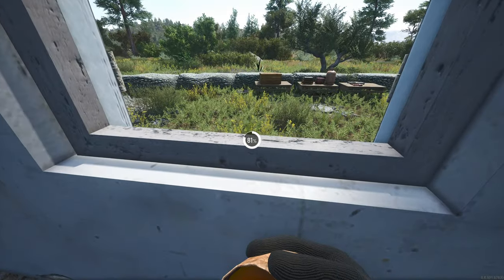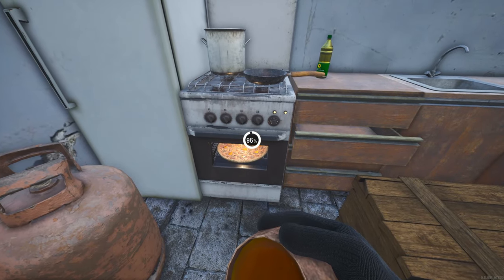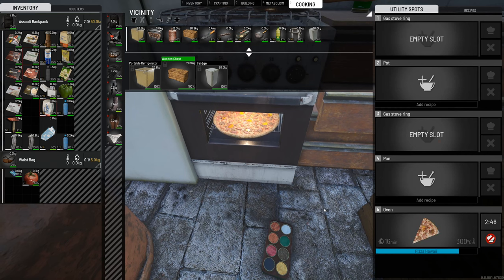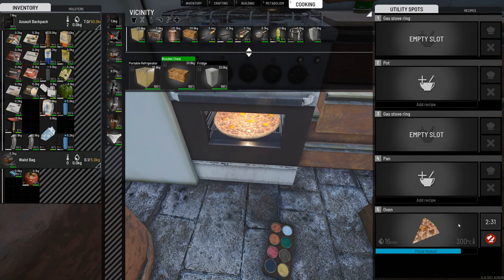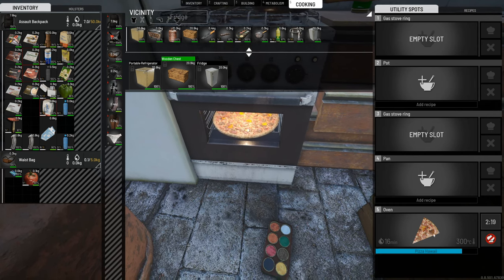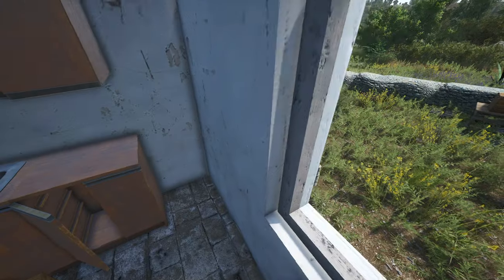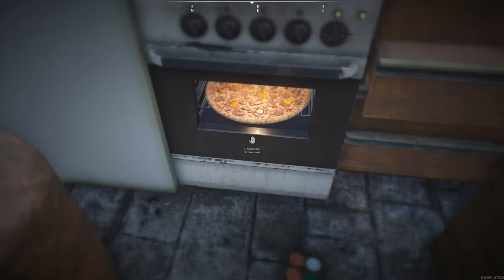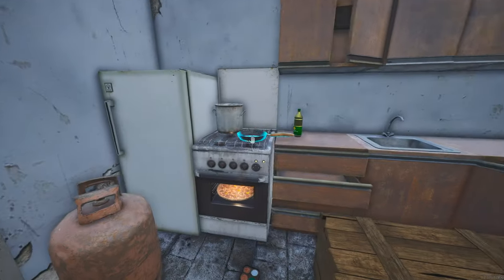We've been playing this game coming up to five years and it's changing so much in a direction we really wanted. The pizza is going to be done in a minute and I'll show you what it does nutritionally. After that I'll show you outdoor cooking — just a standard fire, cooking meat on skewers, since not everyone is going to have all this equipment around them all the time.